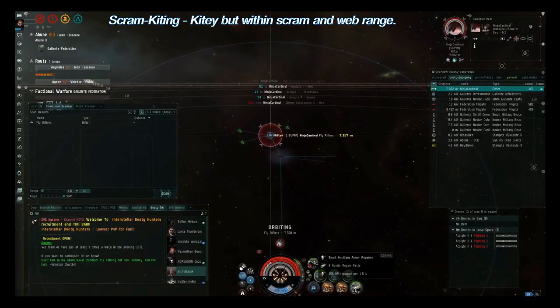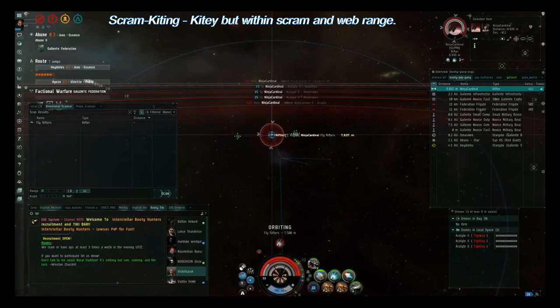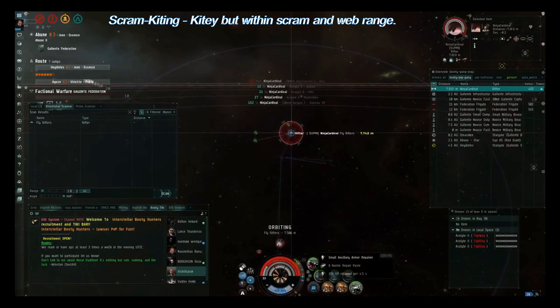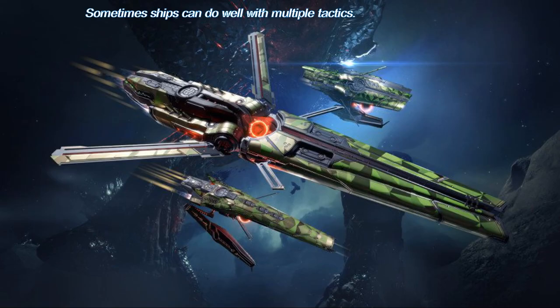As mentioned, there are sometimes combinations between these three tactics. One notable combination is a scram kite tactic, which is fighting at the outer edge of scram range rather than at point-blank range. Some ships are capable of doing both brawling and kiting, often by only switching their ammo type.